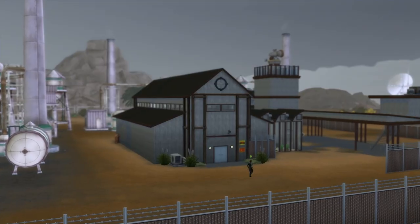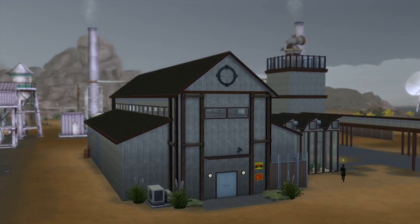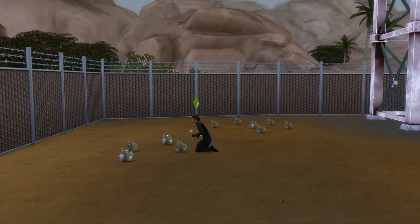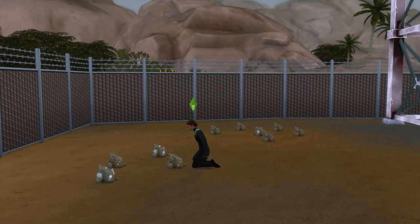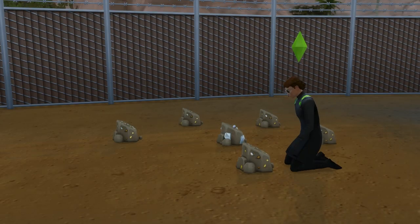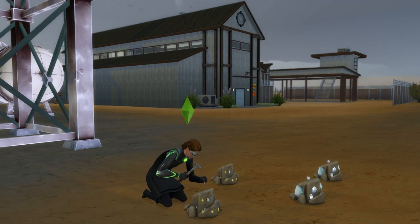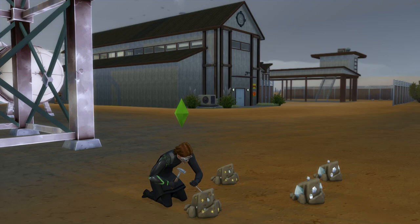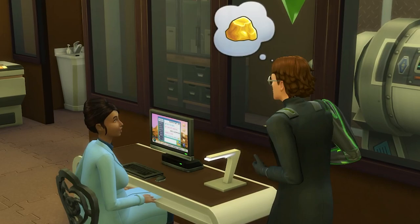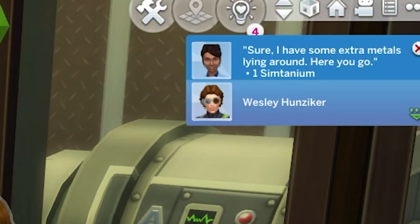The good news is that if you have the Get to Work expansion pack, then the medal collection becomes much easier to complete, with many more ways to collect medals becoming available. If you enter into the scientist's career, then the active career work lot will have heaps of rock spawns all placed very closely together, meaning it's super easy to constantly dig for medals and collect them at a much faster rate. If you're in the career, you can also chat to co-workers and ask them for a medal, which they'll often happily comply — the scientists are very giving people.